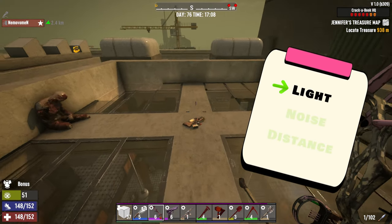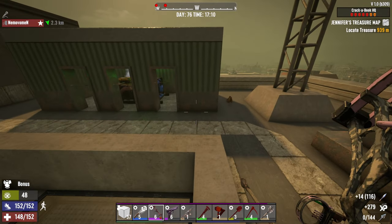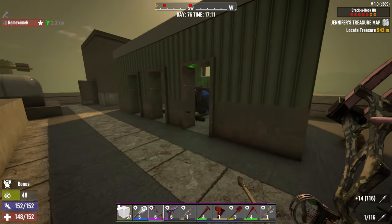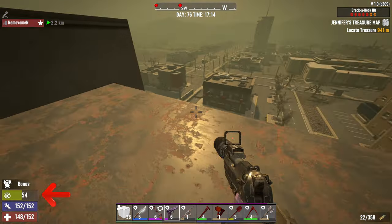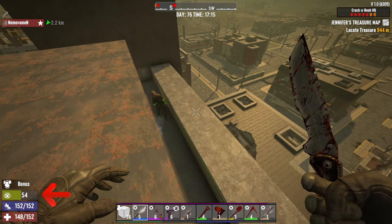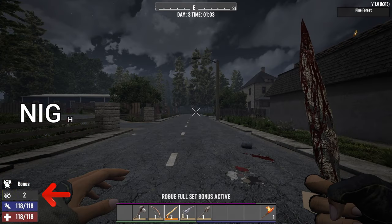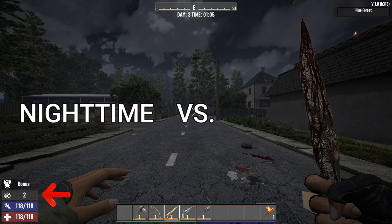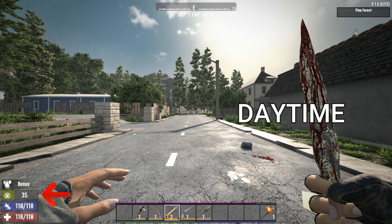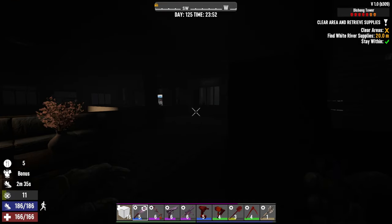Light mostly affects your visibility. If you're playing during the daytime, near a light source, or on a rooftop without cover, you are very visible. This shows directly on your stealth meter — more light means a higher stealth meter, meaning it's easier for zombies to detect you. To play stealth effectively, you need to maintain your stealth meter as low as possible. For the light factor, that means you need to stay in dark areas as much as possible.